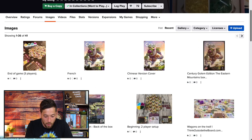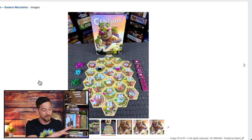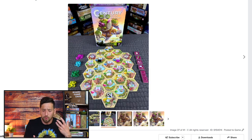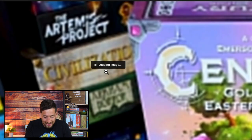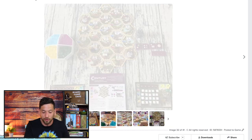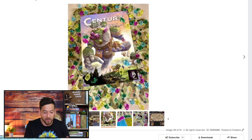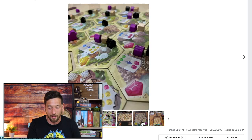Third, Century Golem Edition: Eastern Mountains. This is the sequel to Century Golem Edition, an amazing family game. It's so fast, so quick, so easy to teach, yet still fun for experienced gamers. Hannah and I really love playing the first game. This sequel is more route building — you're setting up your little caravans and traveling across a map, so it's a little more spatial. And of course you can combine it with the first game in the series. I love the concept of moving your caravan around to get these trade routes.